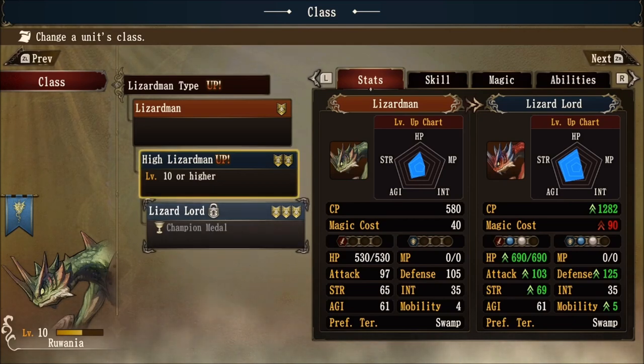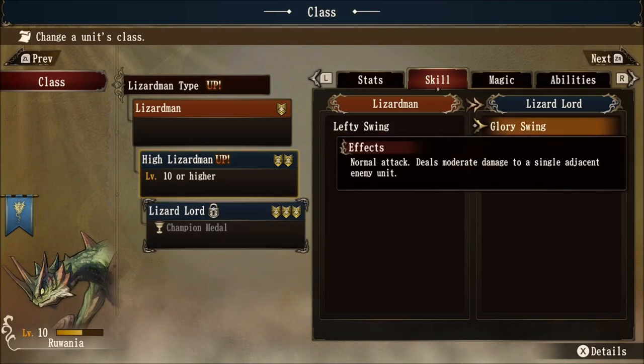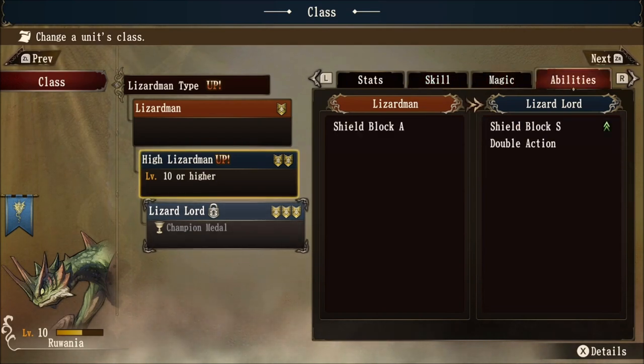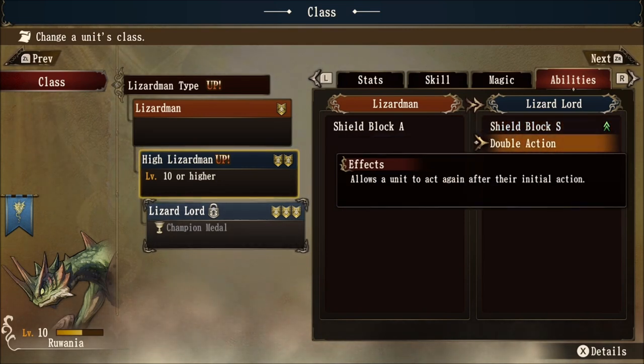So there are a bunch of items you can grab from quests to get to tier three — definitely look out for them and use them wisely. Looking at the tabs for lizard lord, the glory swing is still moderate damage. No magic, but abilities is where lizard lords really shine: shield block goes up to S — the 25% block chance — and the big thing is they get double action, which says 'allows a unit to act again after their initial action.' This means you can move and attack and then move and attack again — very, very powerful stuff, especially with good gear for the lizards.